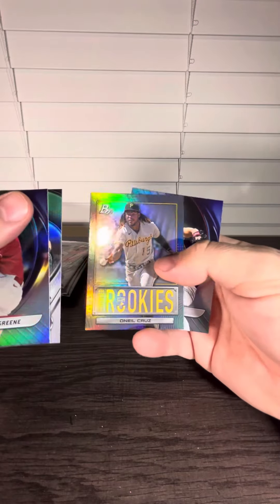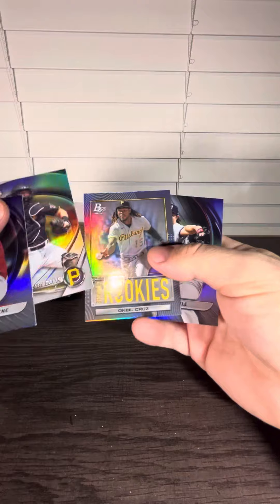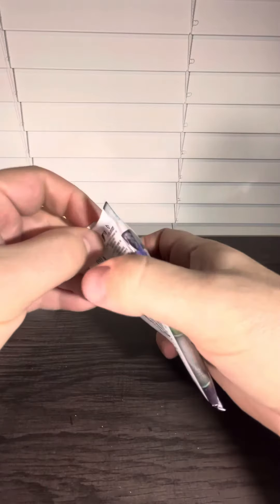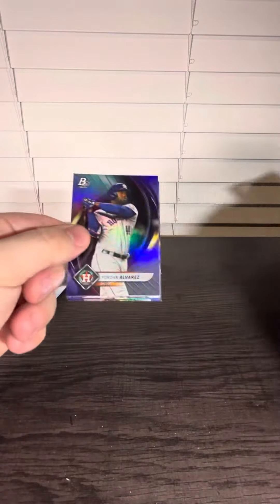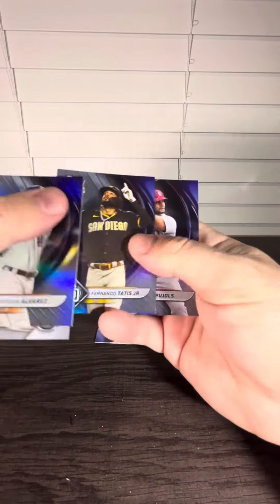Henry Davis — that's a nice one. You got O'Neal Cruz — another nice one. Gary Cole. Alvarez, this is a Jeremy Pena Icy Foil. Let's see, that's probably the best one so far. Tatis, then Pujols.